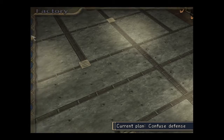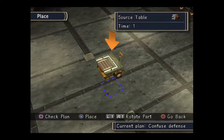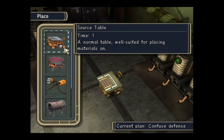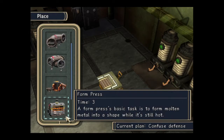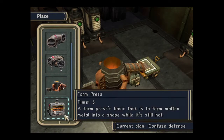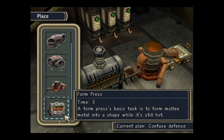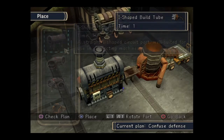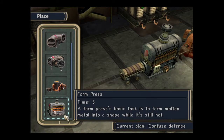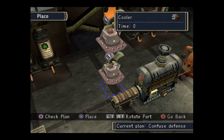I'm just going to place the equipment. Because all of these defenses are similar, you only have to set up the equipment once and you can knock out about eight items. Because the metal takes a lot longer to build than the other material, I'm going to set that up first. You need to melt the metal, then press it, then cool it down — so I'll put a cooler on there.